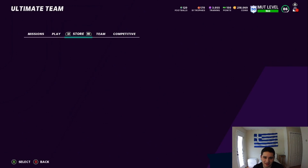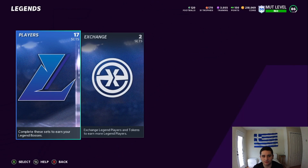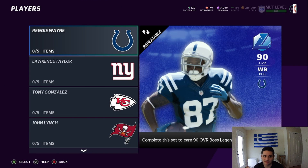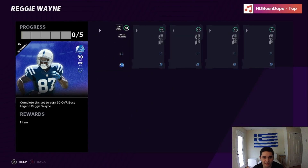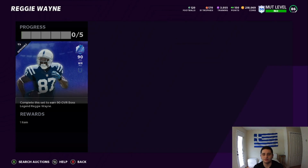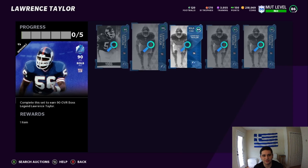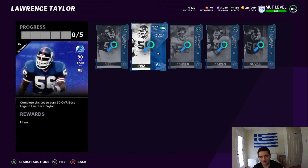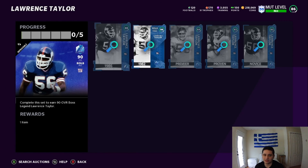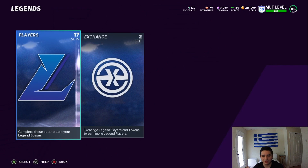I believe you need an 89, 86, and 84. We're just going to go look. The 90 Reggie Wayne set requires an 89, 86, 84, 83, and 82. That's what you need for the Reggie Wayne set, and it's the same thing for the Lawrence Taylor — 89, 86, 84, 83, and 82. So that's what you guys need to get the set legend.